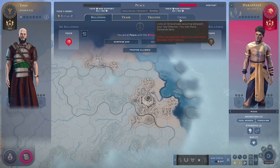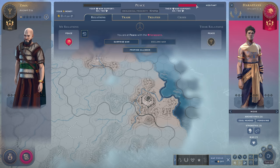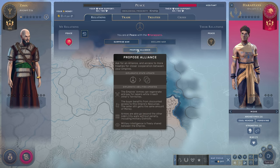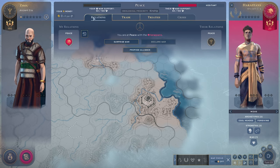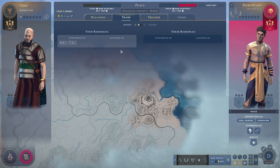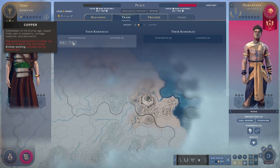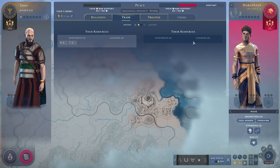Through demands during a crisis you increase war support. By taking enemy cities and winning battles you decrease the enemy's war support to zero, where you can then discuss peace terms. We also have the option to propose an alliance, which would open up additional treaties later. Looking at trade: we have access to horses and copper within our borders, but we can't use them — we need to build a mine and we lack the technology to exploit them yet.